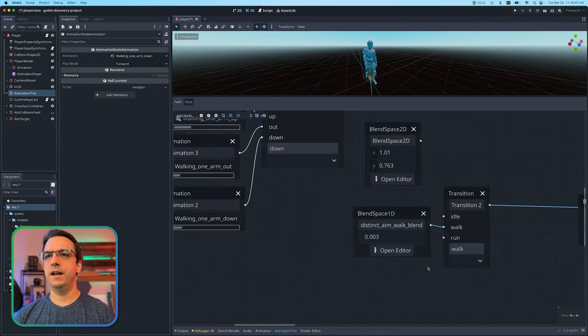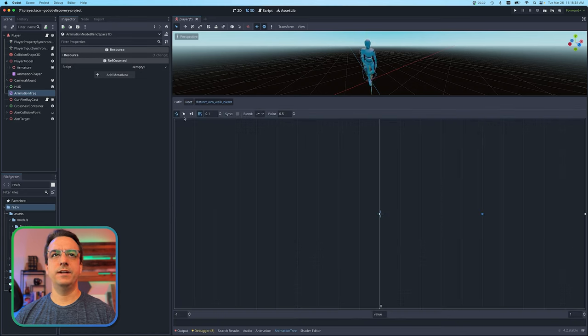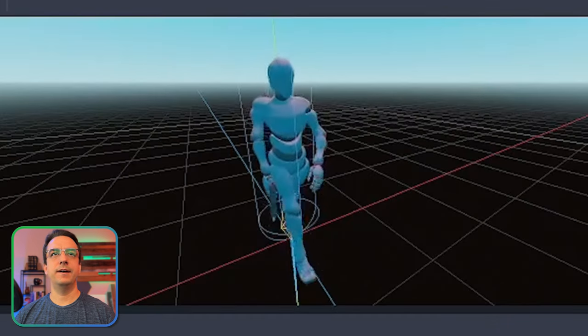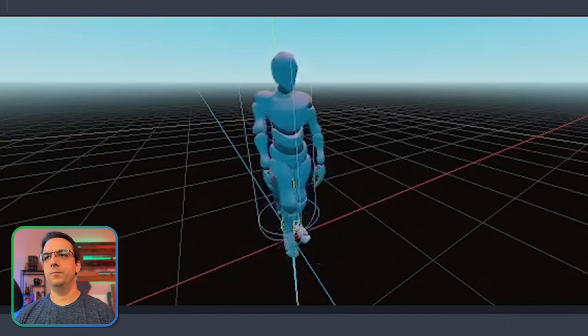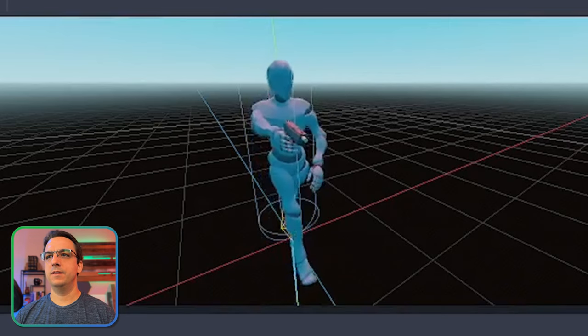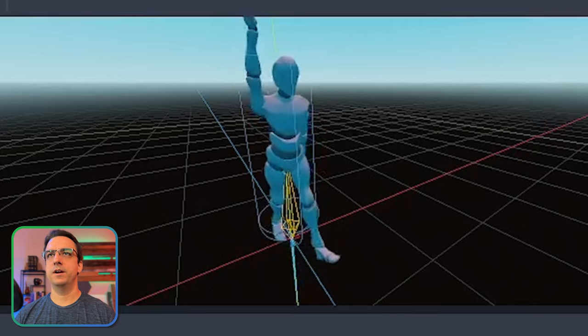This first strategy for aiming while walking or strafing - whatever animation you want to do at the same time while you're aiming - I created a really basic 1D animation blend. It's just walking with one arm down and walking with one arm out right in the middle there, and then another one that's just going to show the arm straight up.